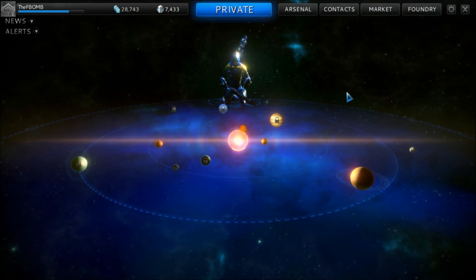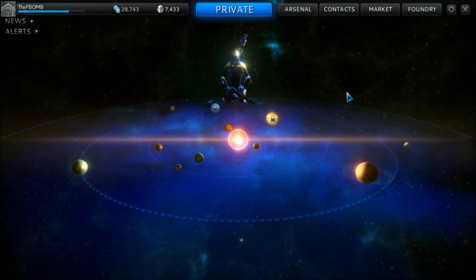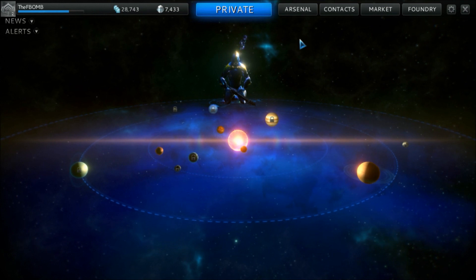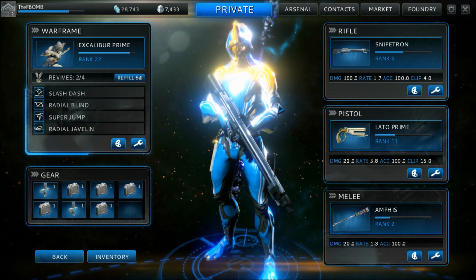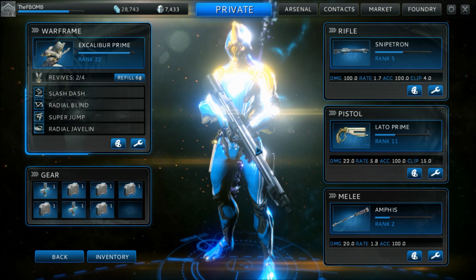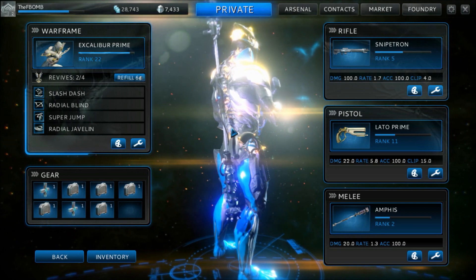Since the last update, which was 6.4, they changed the browser thing. You no longer have to log in through the launcher — you log in back in the beginning of the video game again. I don't know why they changed it. But we're kind of on 6.5 right now. It doesn't say it technically on the launcher, but on their forums they have it listed as 6.5 with the release of this Amphis weapon.